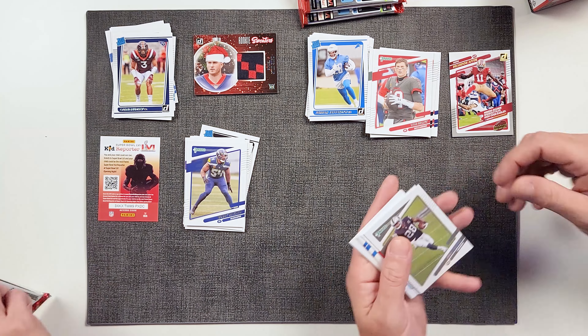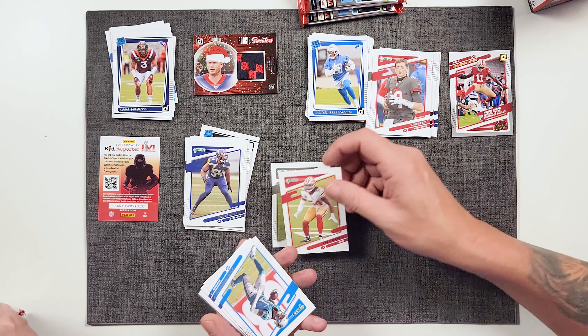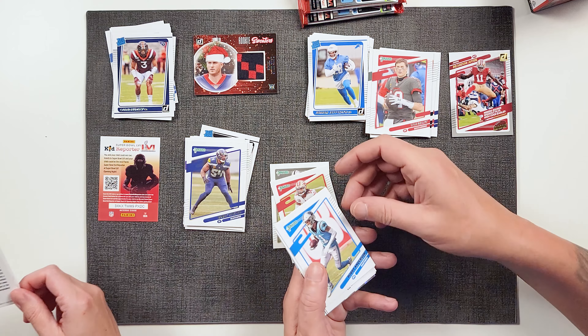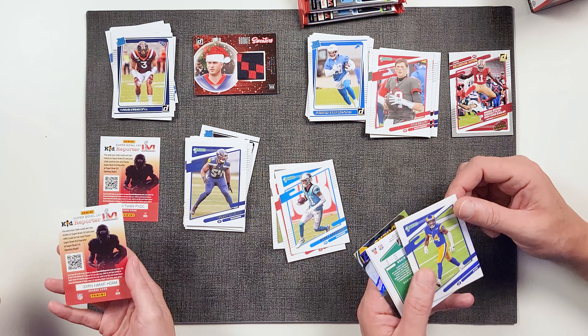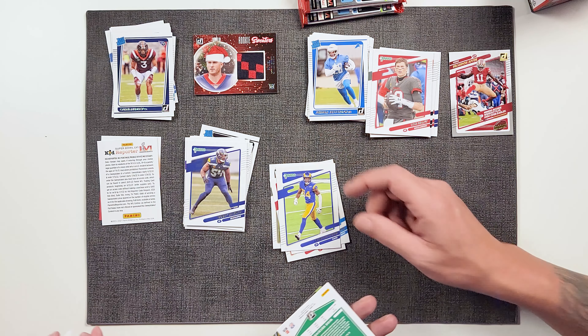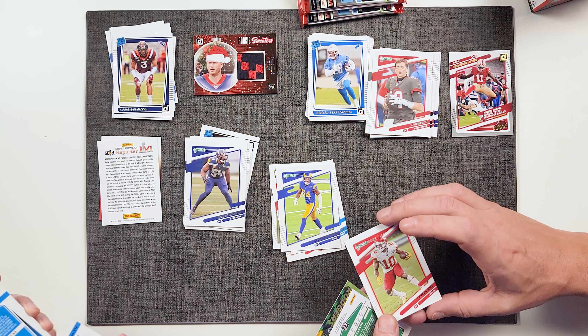Tyler Boyd. Look at this card — this is a gold. Brandon Ayuk, Niners rookie. Whiteout — flies high over Eagles. That's a pretty cool card. It's got the highlights and it's in gold. We'll come back and penny some of these. Drew Brees.